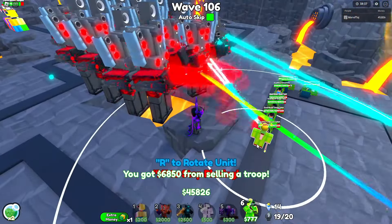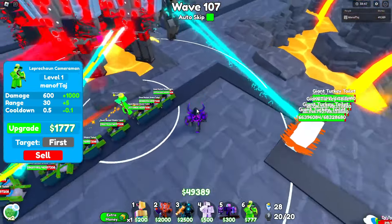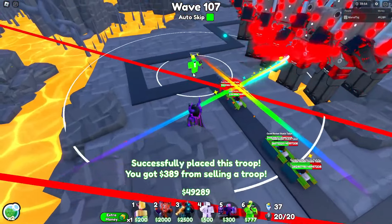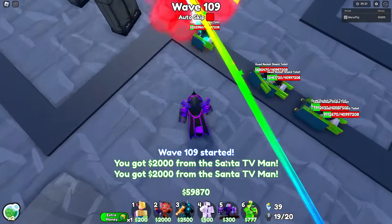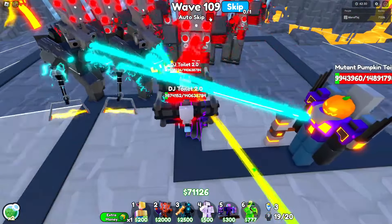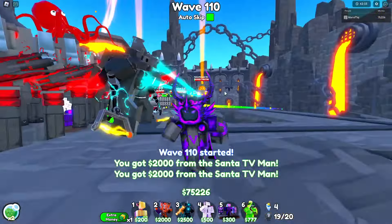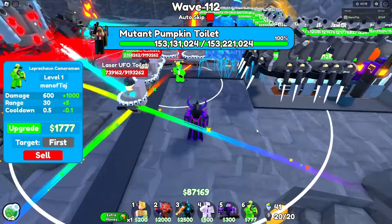Skip from wave 106 all the way to 109. Sell one of your Santas to start stun baiting until wave 107 spawns the glitches. Once the glitches are nearby, sell your Leprechaun and replace it. On wave 109, turn off auto skip and continue stun baiting. Set everything to strongest to speed things up. Once everything's around 10 million health, skip from 110 to 112.